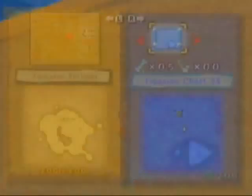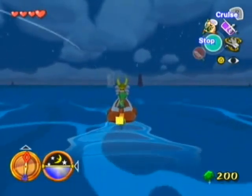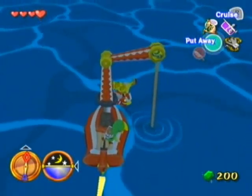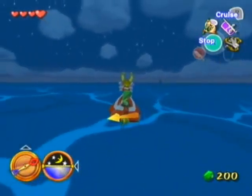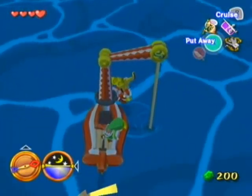It looks like we're going to have to turn this way, and then just cruise a little bit forward in order to get this treasure. These big treasures from the treasure charts are always going to be either a silver rupee worth 200, or a heart piece. I'm not sure exactly which one this is, but I figure I might as well get it just to show it off. If it is 200 rupees, then I just completely waste it.